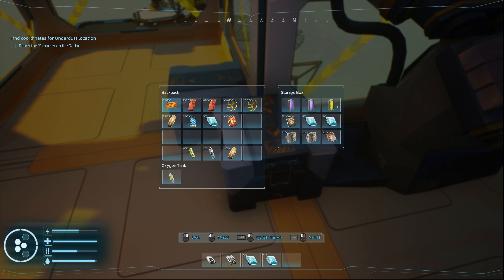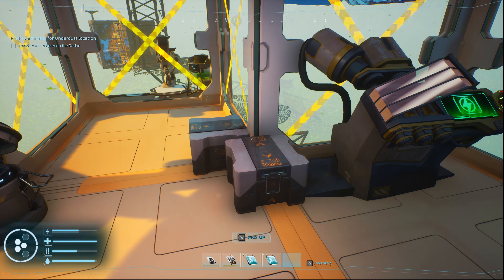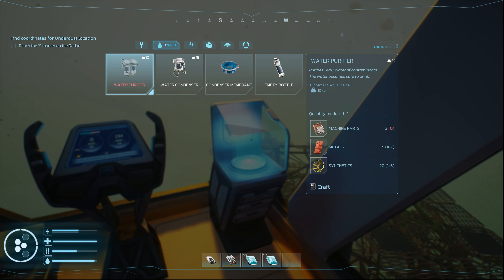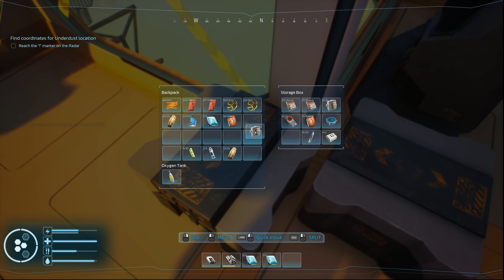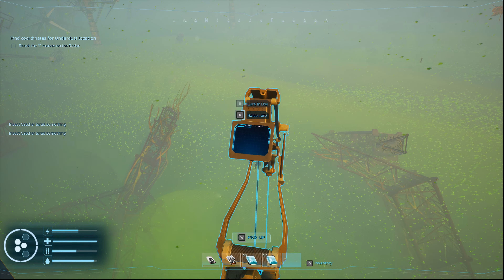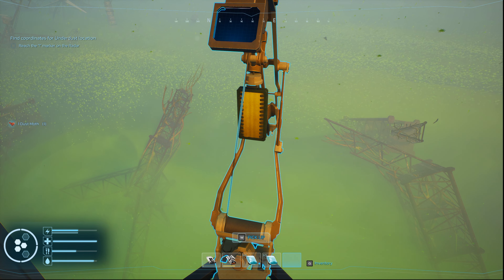I'm gonna get both of these lowered down since we have no food on us right now. I need another bottle — can I make another bottle? I can. Let's grab this out of here. 25, 25, 16 electrical components. Let's grab these. I'm trying to consolidate stuff, make sure that I'm not using duplicate spaces. This will allow us to get a lot of food.